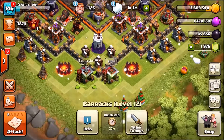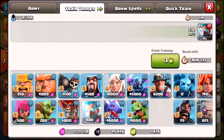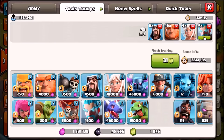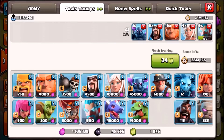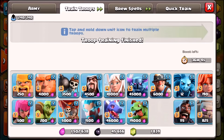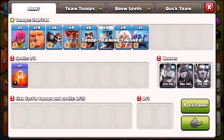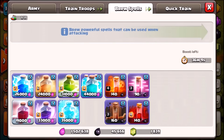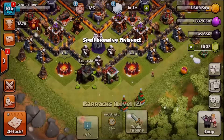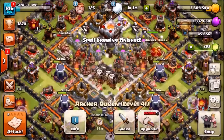Let's try one final time. This time we'll use eight ice wizards, four healers, and fill the rest with sixteen giants, regular wizards, a PEKKA, some balloons, two extra giants, wall breakers, and an archer. For spells: one jump spell, double rage, triple freeze — actually let's go triple rage instead — and a poison spell.